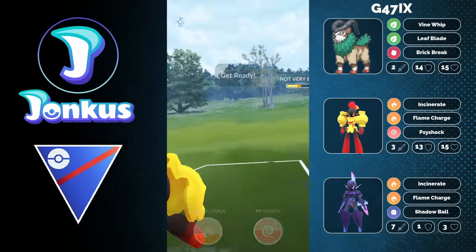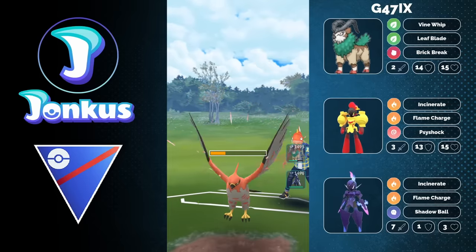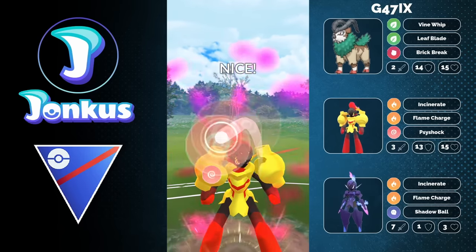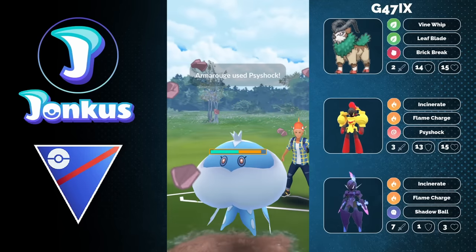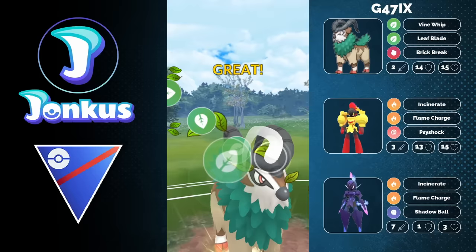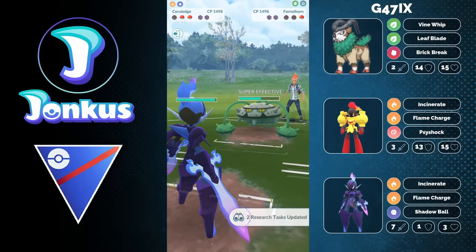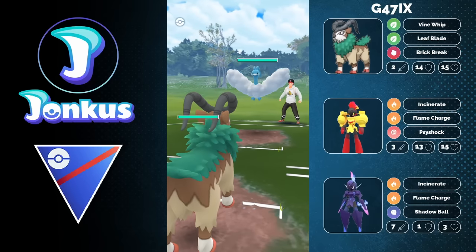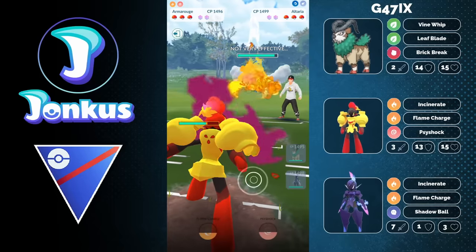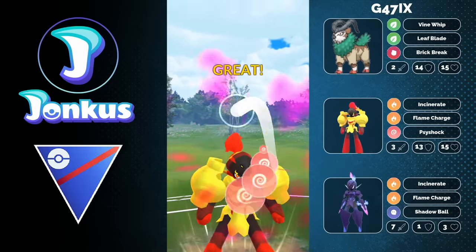I was using Vigoroth with it, but I used Talonflame as the lead instead. You can still go for another charge move — Psyshock coming in, connecting. And it's actually Jellicent in the back, which is hilarious — I had no idea! It does make a lot of sense to have those two Pokémon together. If you know certain Pokémon, you can kind of expect what they have in the back. There are just certain Pokémon you always pair with each other — this was basically a prime example of the two Pokémon you always pair with Ferrothorn. If you know this, you can play around it, which is great.